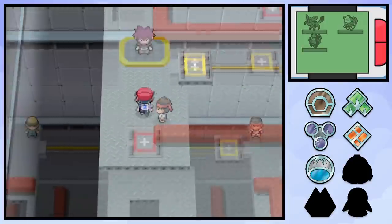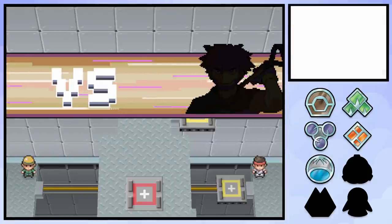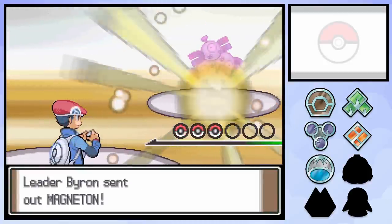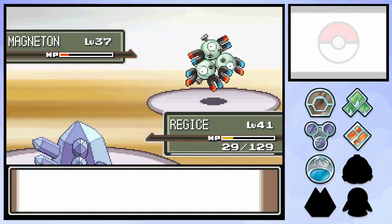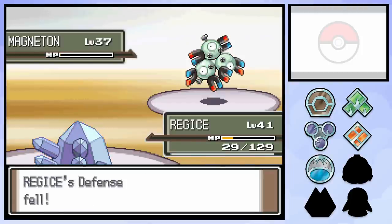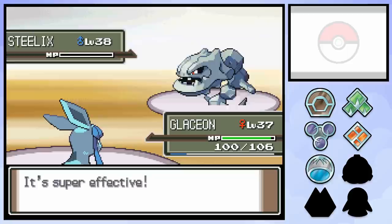The next gym battle is against Byron in Canalave City, and as he specialises in Steel types we have no quad-weak options once again. Amora, Aurorus, Alolan Ninetales, Carbink, and Diancie all fit the bill but we're a few generations early for any of them. So like Fantina, we're just going to skim through this one. I chose a team of Glaceon, Regirock, and Regice so I wasn't really expecting too many problems. After several minutes of switching from us and healing from Byron, Regice knocks Magneton out with Superpower. Then another Superpower from Regirock takes care of Bastiodon before a crit Glaceon Water Pulse defeats Steelix to earn us the Mine Badge. This was actually a surprisingly difficult battle - it took quite a few attempts and in this one we got pretty lucky with some crucial misses from Byron.